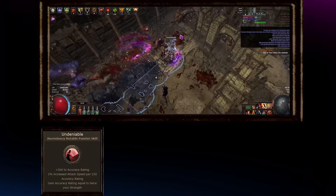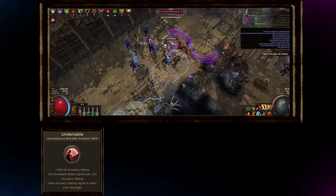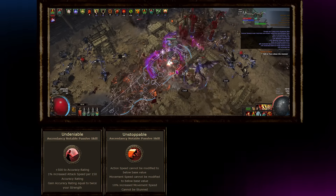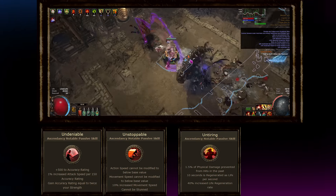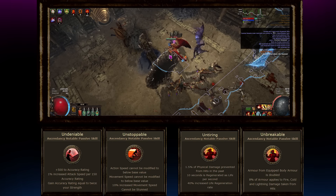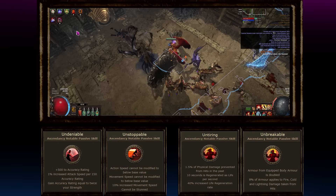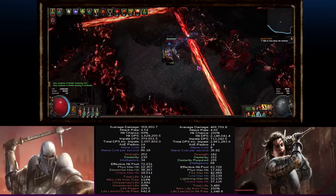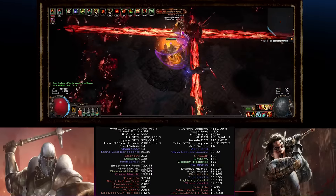Juggernaut provides free accuracy and attack speed scaling from Undeniable, letting us ramp trauma stacks even faster. The fortitude to never be slowed, stopped, stunned, or hindered through Unstoppable. An untiring connection from mind to body, allowing you to regenerate life based on the physical damage prevented from your trauma stacks. And lastly, a way to take all that physical prowess and become unbreakable even against elements by allowing 8% of your armor to apply to fire, cold, and lightning damage. This gives a slightly slower and less damaging League Start compared to Slayer, but offers much better scaling and defenses into the very endgame of Path of Exile, including uber bosses.